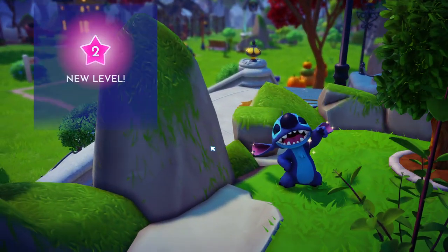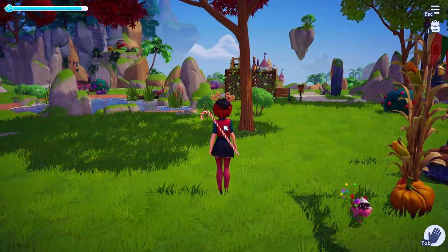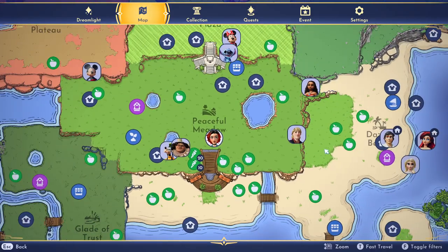The easiest way to do that is to just give him one of his favorite gifts. Once you do that, you can check the requirements in the quest tab and see that we need to be progressed a certain amount with Donald Duck and have a hidden requirement.